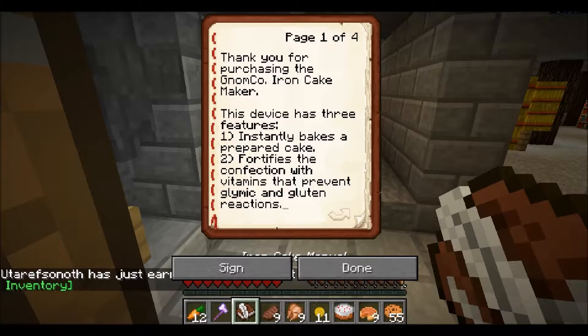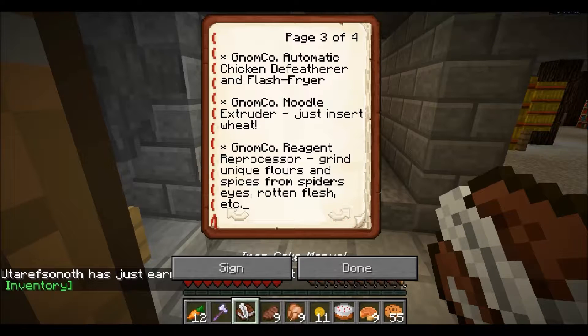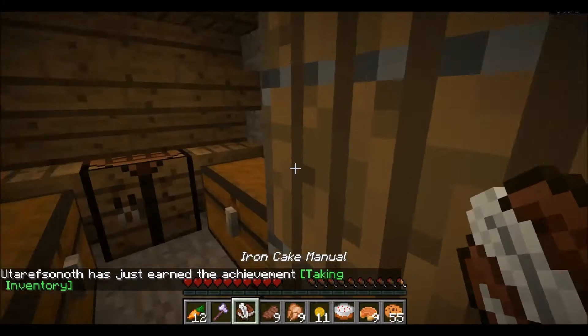Thank you for purchasing the Gnomeco iron cake maker. This device has three features: instantly bakes a prepared cake; fortifies the confection with vitamins to prevent glyclic and gluten reactions; prevents contamination from contact with surfaces — stone, wood specifically. After all, who would just plunk a cake down just anywhere? Please consider the following appliances by Gnomeco: Gnomeco automatic chicken de-featherer and flash fryer; Gnomeco noodle extruder — just insert wheat; Gnomeco reagent reprocessor — grind unique flours and spices from spider eyes, rotten flesh, etc. That sounds kind of gross.